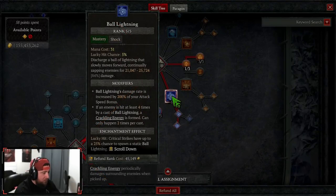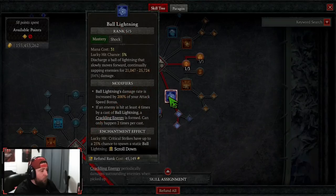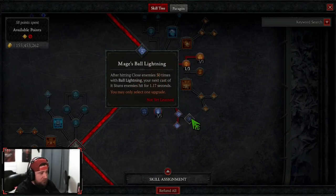Our main skill is Ball Lightning into Wizard's. Every time we hit the same enemy four times, we spawn Crackling Energy — happens every two times per cast. We spam this, and even though it costs 31 mana, all of our reductions make it manageable. We just spam it. You never have to use mages.